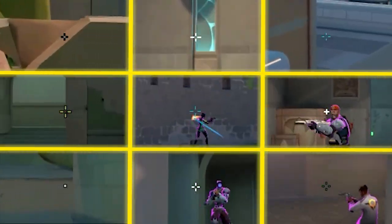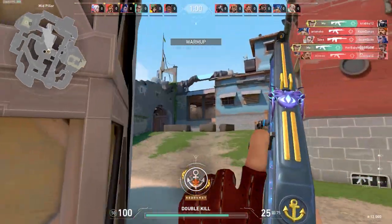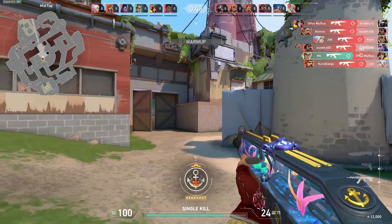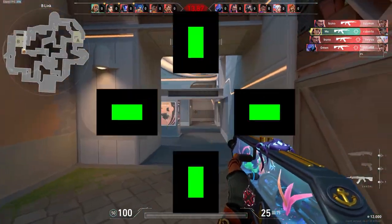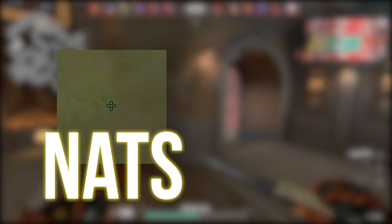Now let's move on to the top 10 crosshairs. All codes will be in the description of the video. First, the slim crosshair. A thin crosshair is convenient when it is long, because due to the thinness it can get a little lost one way or another. I use either a completely shifted version of it or a slightly extended one. As a rule, if the map is close range, I use the second option. Next, thin with a stroke. In this case it can be short, because the stroke makes it highly visible. You can expand this crosshair as you wish. If you make a smaller gap, you get the Nats crosshair.